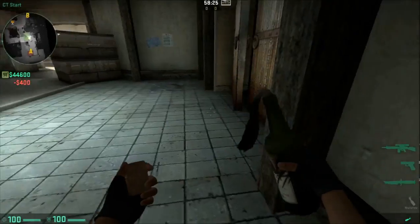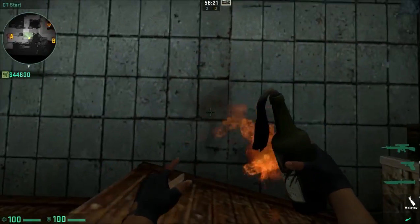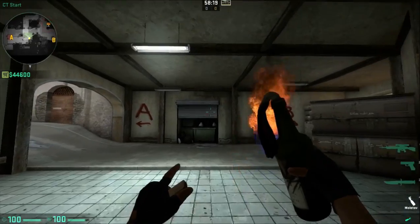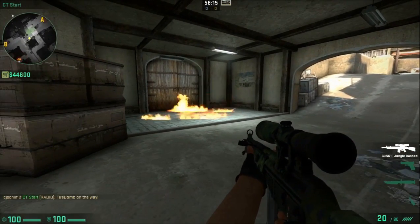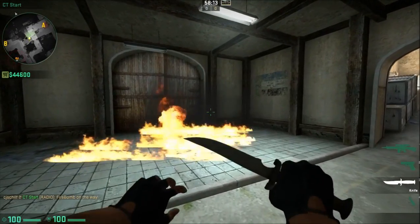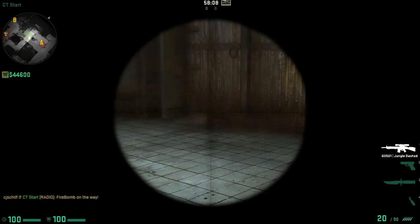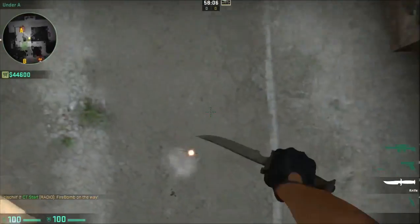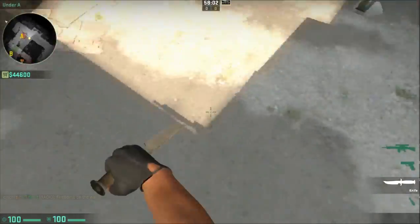The second one is: when you spawn here, instead of buying anything, as soon as the round starts, walk forward, aim at the garage, and just watch as your teammates burn alive and counter-terrorists start. They will be super angry with you, especially if it's competitive, and you'll probably get kicked out.